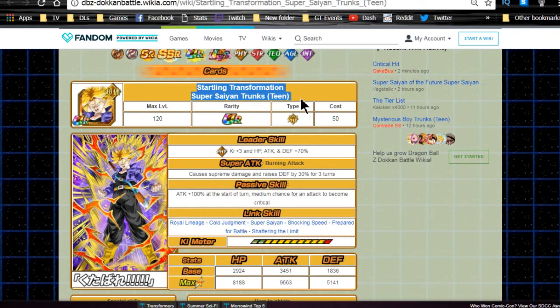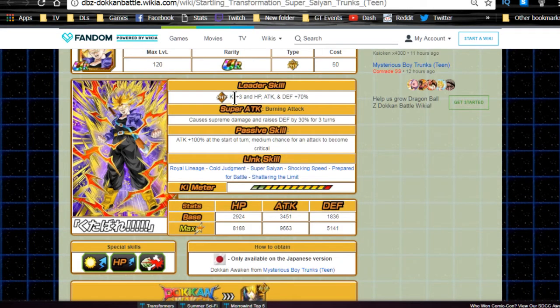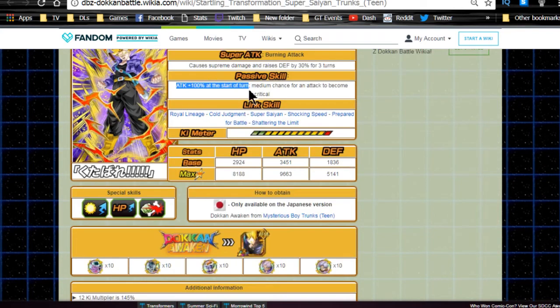When he Dokkan Awakens, he transforms into Startling Transformation Super Saiyan Trunks Teen. His leader ability becomes 70% for Physical types, Ki +3, HP/Attack/Defense +70. Super attack Burning Attack causes supreme damage and raises defense by 30 for three turns. Passive skill: Attack +100 at start of turn, medium chance for an attack to become a critical - which is really awesome. Link skills are Royal Lineage, Cold Judgment, Super Saiyan, Shocking Speed, Prepared for Battle, and Shattering the Limit.